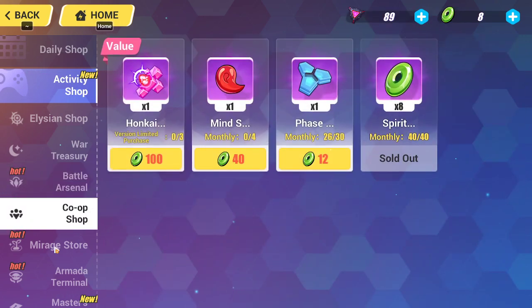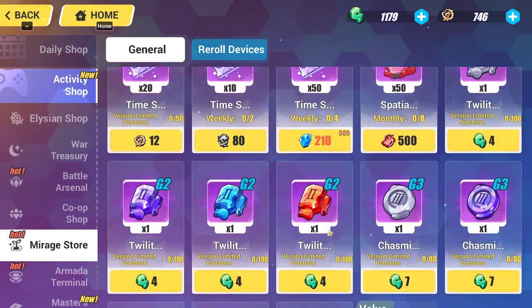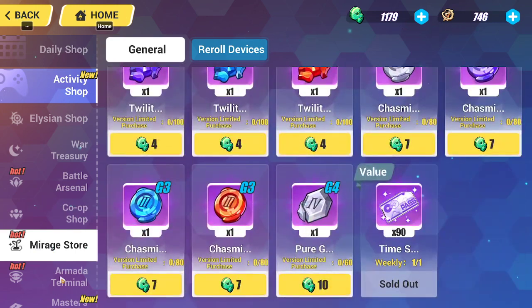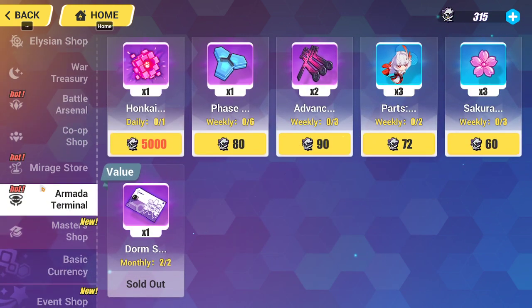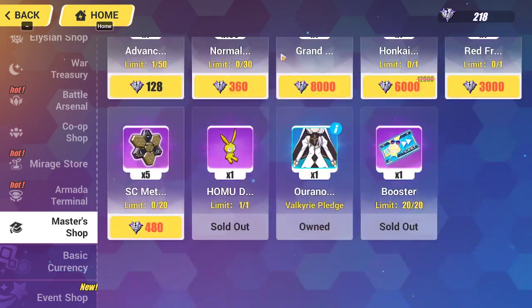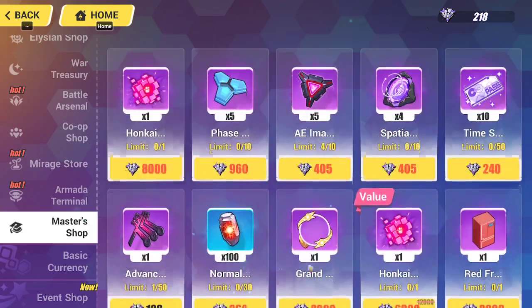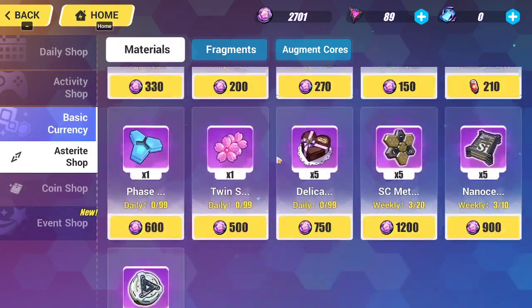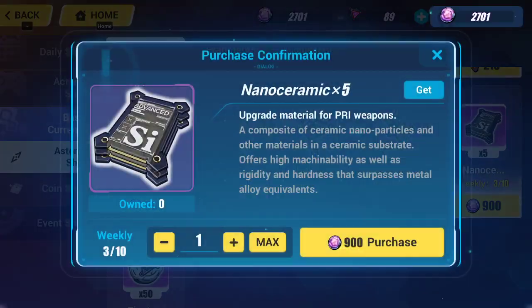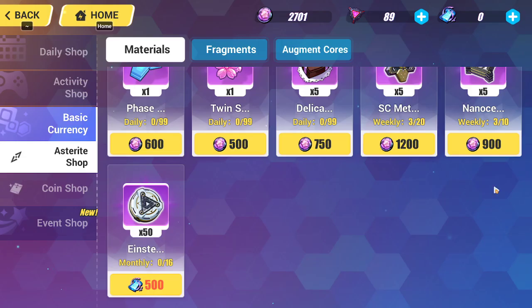Co-op shop — nope. I didn't need to actually do co-op. There's nothing new in the mirage shop. Nope. Armando terminal — nothing new as well. Master shop — you do get SC Metal here. So that is new, you get level 81 basic currency. Asteroid shop — you do get the SC Metal. Nano ceramics — oh, I didn't notice this. It costs weapon resonance death, so I don't think it's worth it unless you're a whale, of course — that way you might be able to get it.